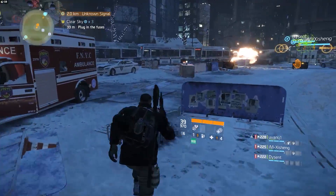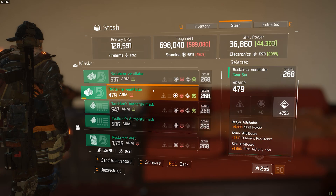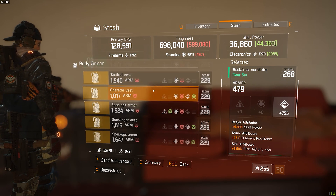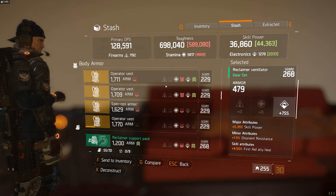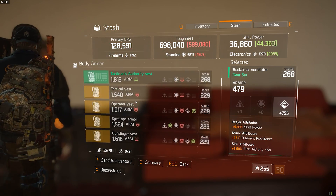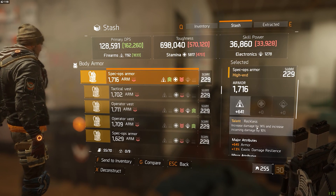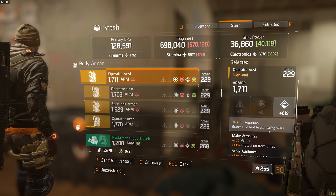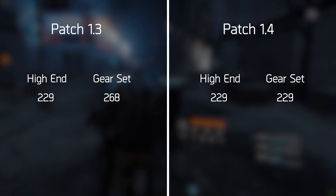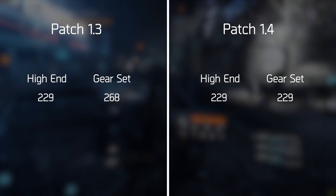It is important to note a change towards gear score also making its way into the 1.4 patch. As the game is right now, you have the best gear set items at gear score 268, and the best high-end items at gear score 229. This gives everybody the indication that gear set items are always better than high-end items because they have a higher gear score. But because Massive wants high-end items to remain strong and viable, after the 1.4 patch, all gear set items will be set back to gear score 229 to match the high-end items already in the game.